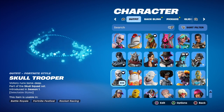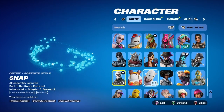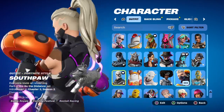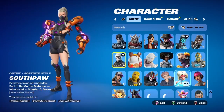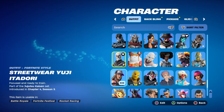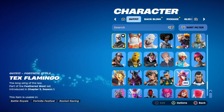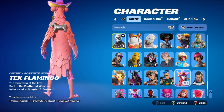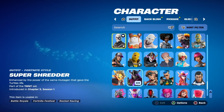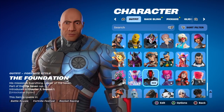Got Skull Trooper — I do not have the purple style. Snap. We got Southpaw, which is like the OG Fortnite crew skin. Spectra Knight, Spirit Hunter, Summit Seeker. We got Tex Flamingo — a meme skin, funny skin. We got Shredder. The Foundation — Dwayne The Rock Johnson.